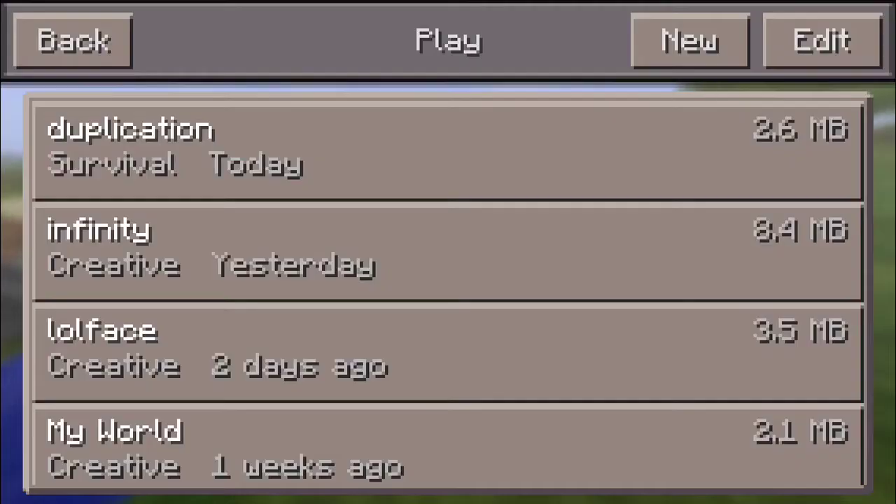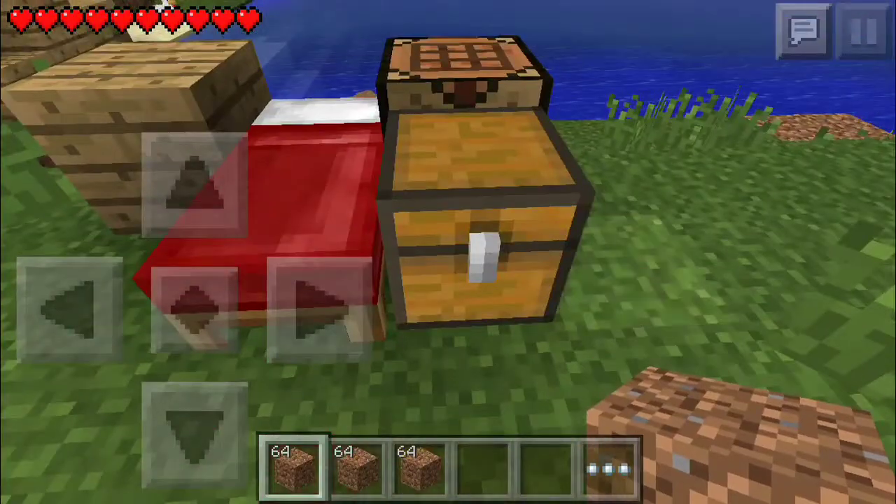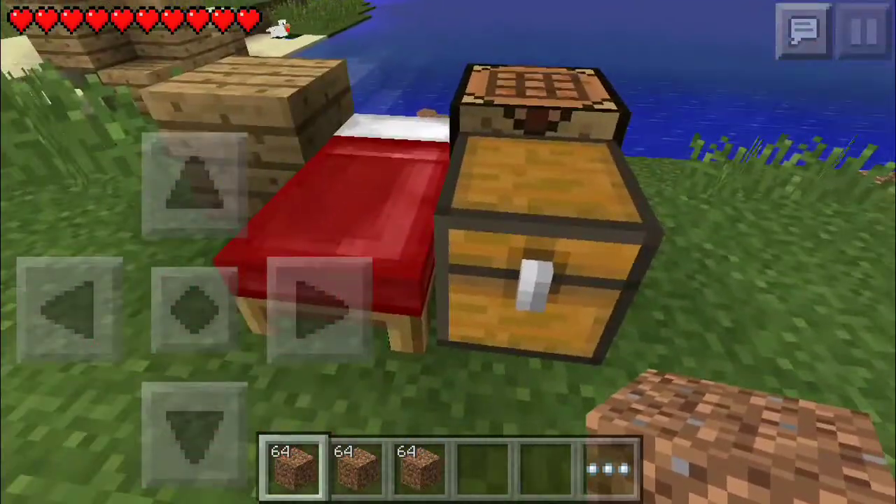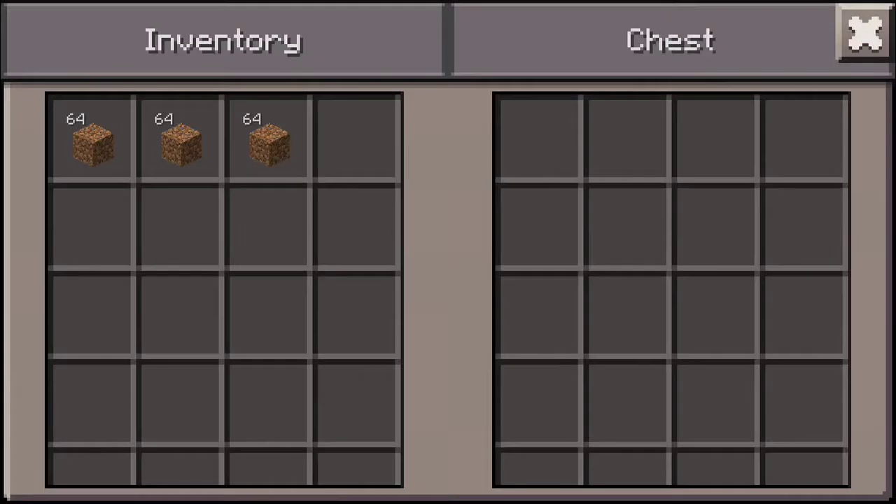So the first thing you want to do is somehow obtain yourself a chest, whether that be crafted or found — it doesn't matter. Then put all the items that you want to duplicate inside the chest.